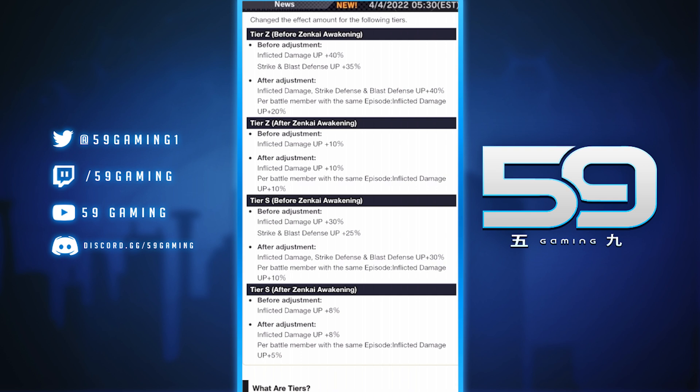So in S-tier, Red Piccolo is getting 30% damage inflicted, 10% to the pure defenses, plus 10% per battle member. With that, he might actually be the best red for movies — I don't think Bojack can really compare with this boost. Some units are going to benefit greatly, but others like Cell Saga or Frieza Saga, those tags aren't really fleshed out as teams. Movies and USS are going to benefit the most. I agree — my main issue was that Z-tier and S-tier units needed a way bigger boost to compete in the current meta.